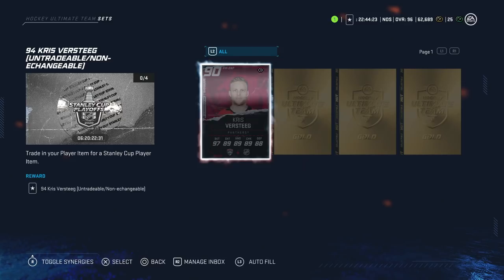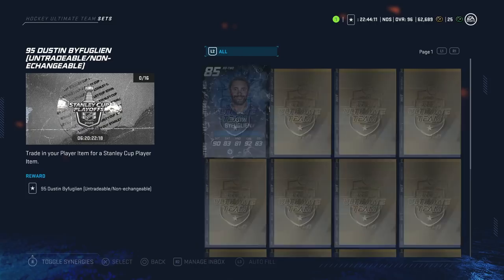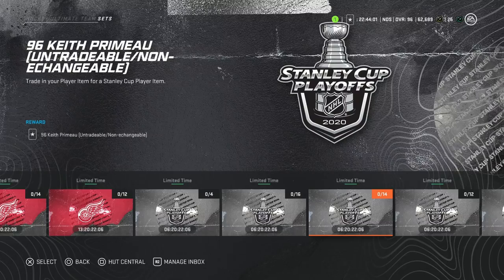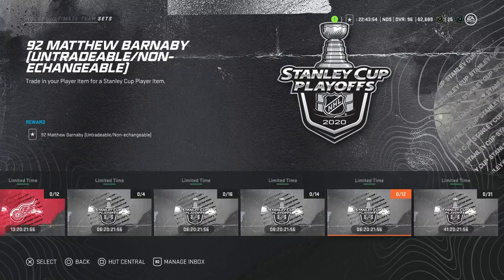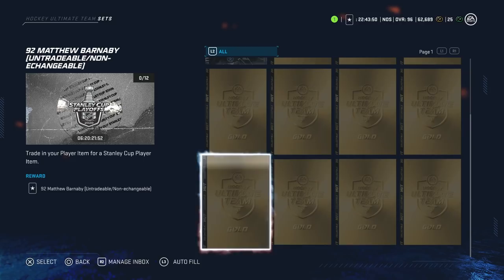We've got some other options: the 90 trade deadline Stieg and three gold collectibles for the 94 — I would actually do this because the 94 Christopher Stieg gives him a really good shot, and even though he's 5'11" that's still fine. The Dustin Bufflin set from the heavy hitters event — that's an affirmative; Bufflin is going to be one of the best cards in the game and worth 15 gold collectibles. The 96 Keith Primo for 13 collectibles and the leaders card — I would not do, again because the speed on Primo is just not enough. The 92 Barnaby requiring 12 gold collectibles — wouldn't do it either. If you have that many collectibles, save them for a master set player.